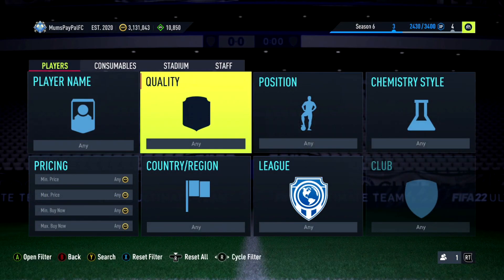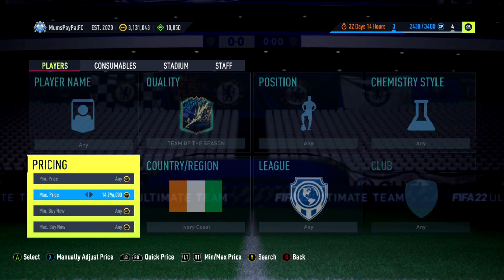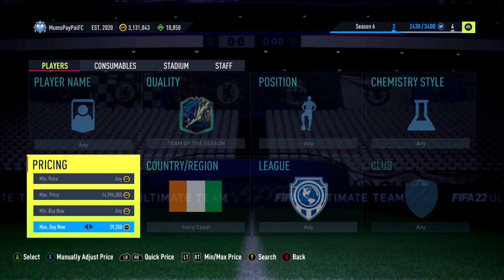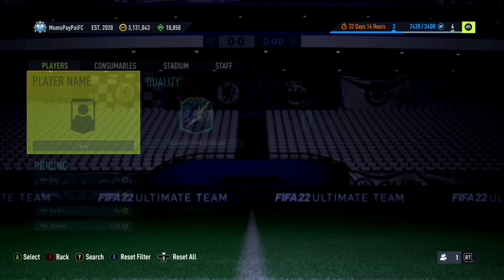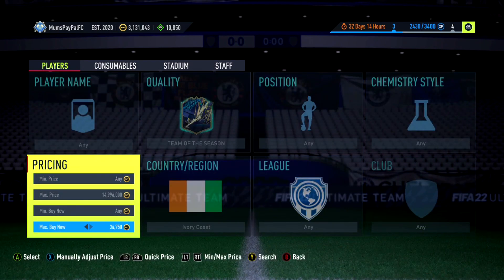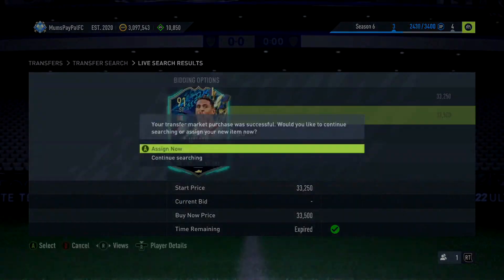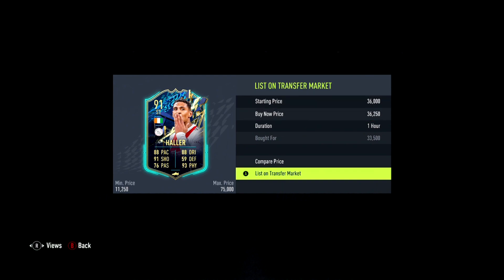Next filter: Team of the Season, Ivory Coast. I checked this out the other day and there was about a 15 to 20k difference — now there's not a huge difference. We've got Hala and Sangar; Zaha's in this as well but he's worth quite a bit more. They're now almost the exact same price. The tax here is just under 2,000 coins. Just grabbed one for 33,500 — he's selling for around 36,250, so some solid profit.